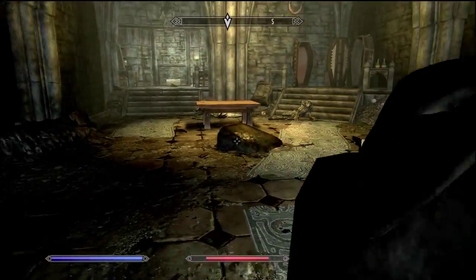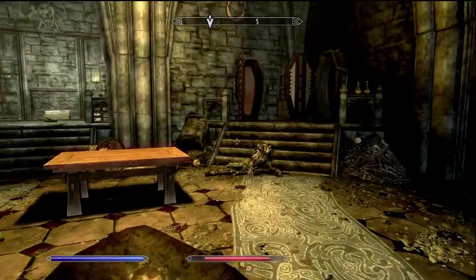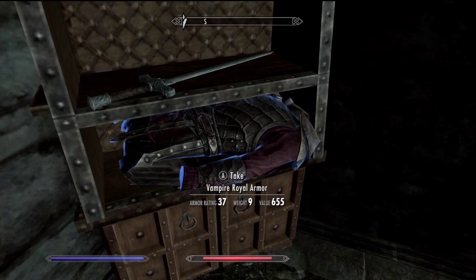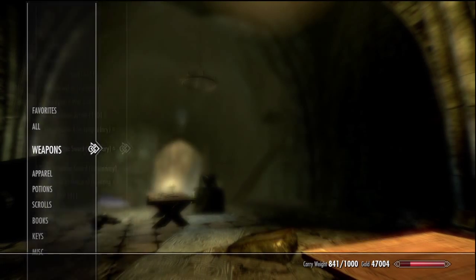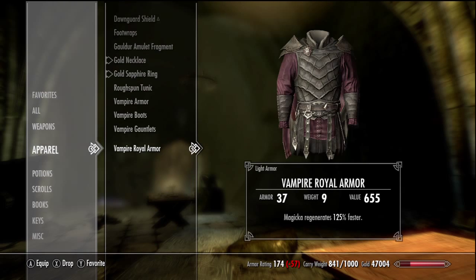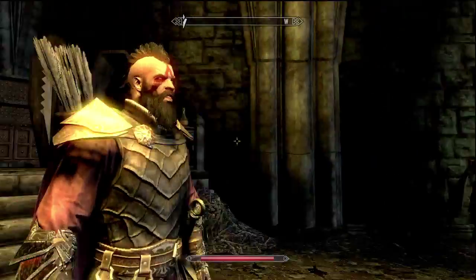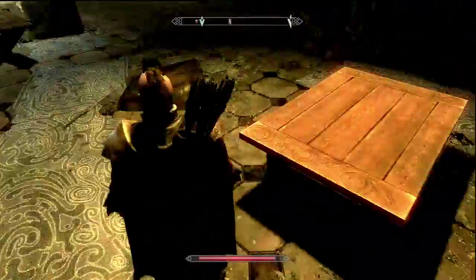When you come in here there'll be like two gargoyles trying to mess you up. It's kind of hard to miss but it's right here behind the coffins. Oh wow, that's cool — I got a cape and everything.